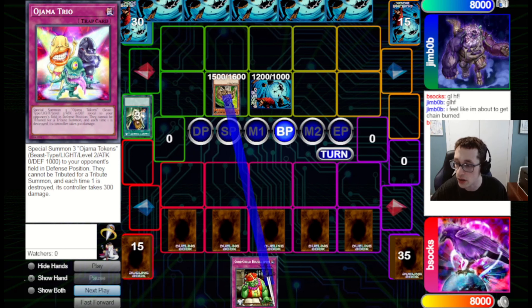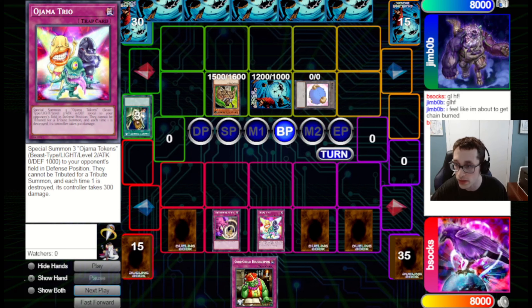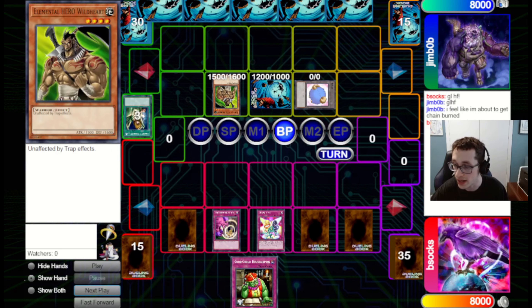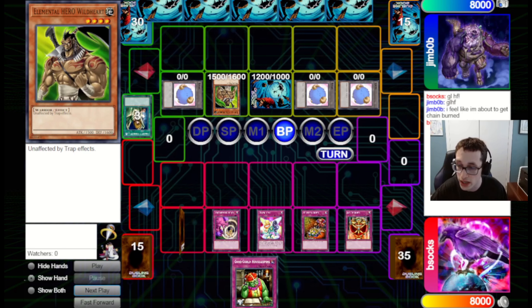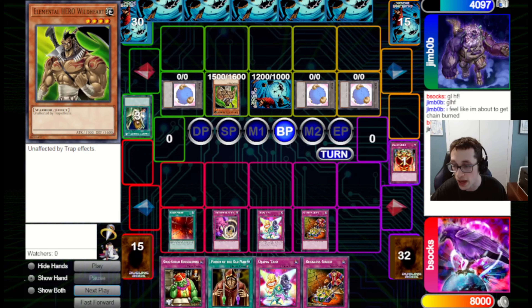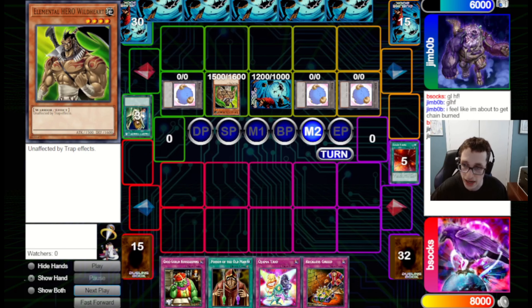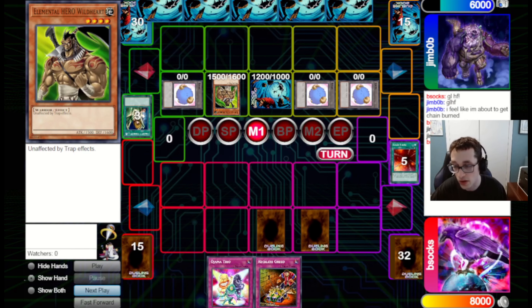They go for Wild Heart, which is a bit awkward for us given that we're a trap-based deck. We go for Threatening Roar to stop the Wild Heart in its own way. We get to go for a Geometry, Jar of Greed, then Reckless Greed and Chain Strike, dealing them a whopping 2,000 life points. I would have preferred to get that as a higher Chainlink after they activated a card effect of their own, but with Wild Heart they don't really need to. This is turn one on Reckless, so that's good to keep in mind.